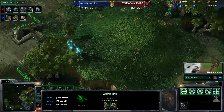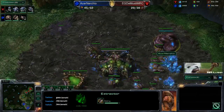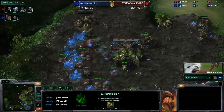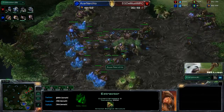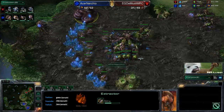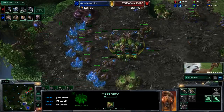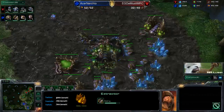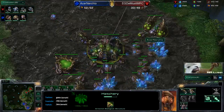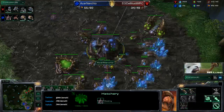Once he starts dropping mules out of the three orbital commands it could be bad news for Nurchio - he's definitely going to fall behind in economic position. It looks like instead Nurchio is just sticking on these two bases, getting up a double extractor, and now just taking his third. Pretty typical standard timings. A fourth is usually taken around this time or a little bit earlier. He's waiting until he has that hundred gas - there goes the lair.